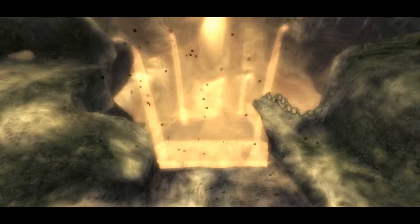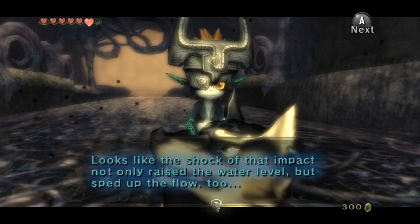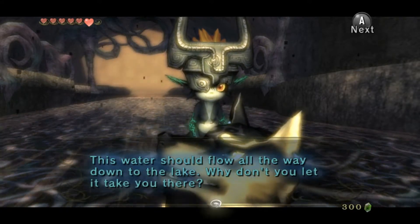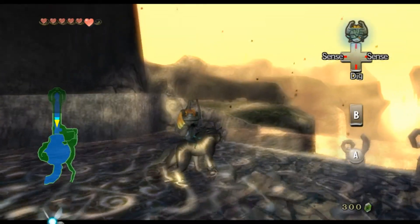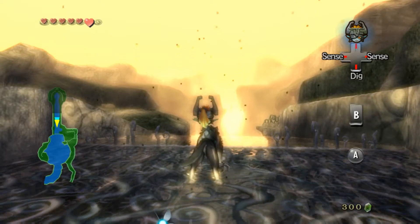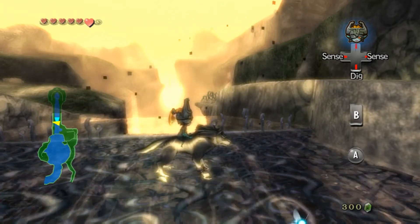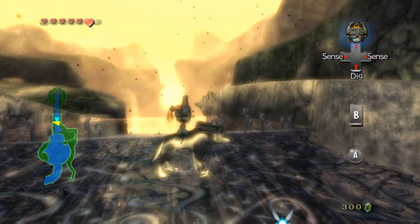Looks like the shock of that impact not only raised the water level but sped up the flow too. This water should flow all the way down to Lake Hylia — why don't you let it take you there? Well, that's it for this long play episode of Wii Twilight Princess. I hope you enjoyed this episode — if you did, please comment, and thanks for watching.